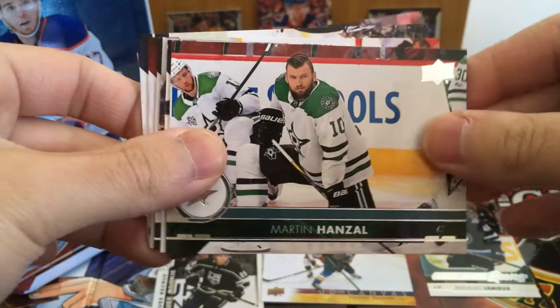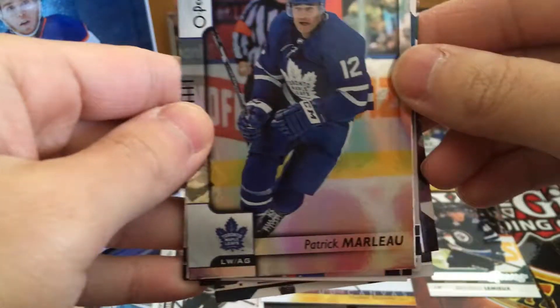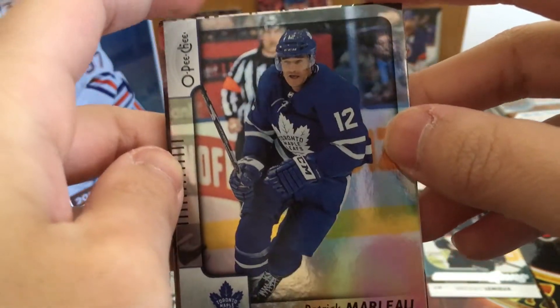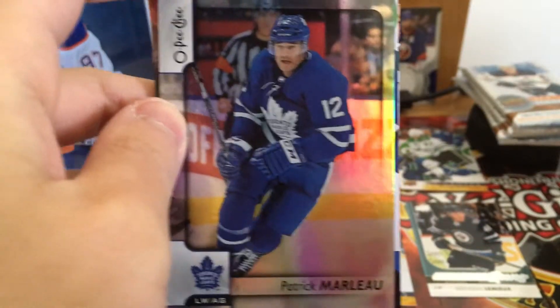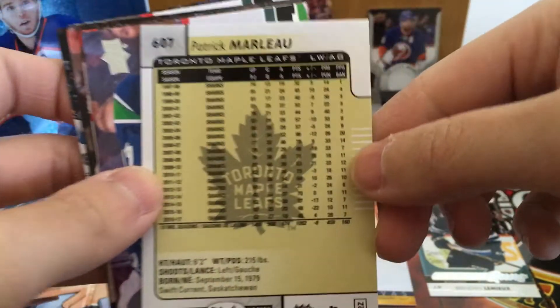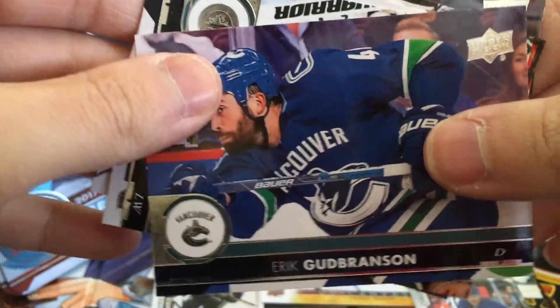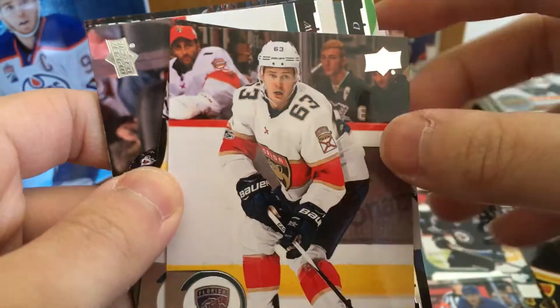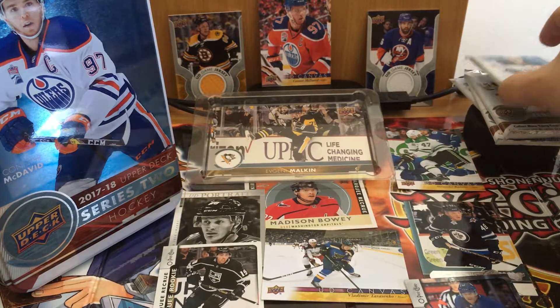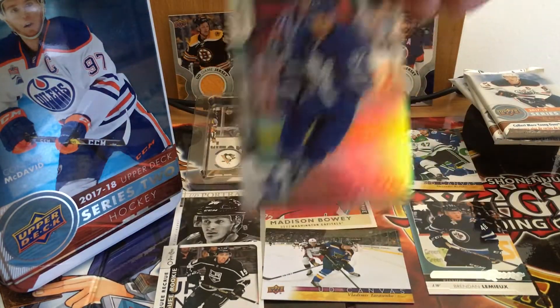Pack seven. Neil Yakupov, Martin Hansel, Anders Lee. No freaking way — Patrick Marleau! We got another OPG shiny holographic card. We got one of these last time — I forgot who it was. Patrick Marleau OPG, holographic. There's his career stats — Sharks, Sharks, Sharks, Sharks. Seven for seven! Erica Branson, Kyle Connor, Evgeny Dadunov, Andrew Latt. Had to cut a little bit out — some noise in the back. Seven for seven with Patrick Marleau.